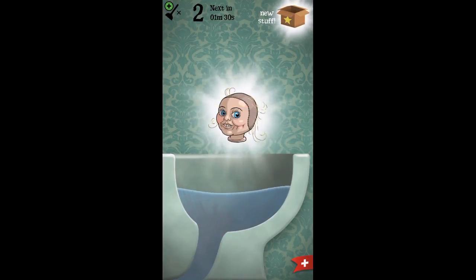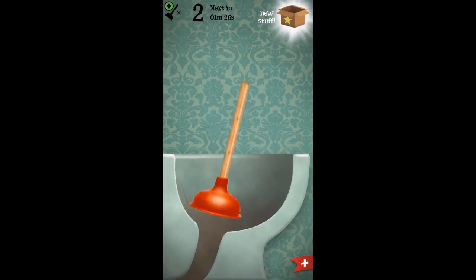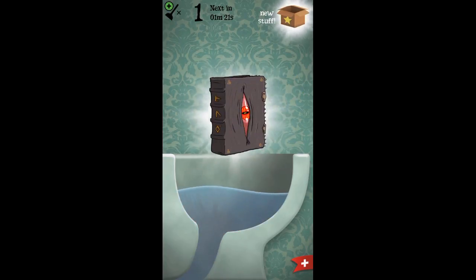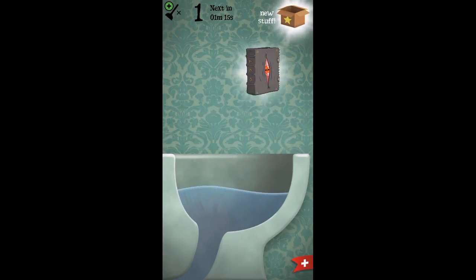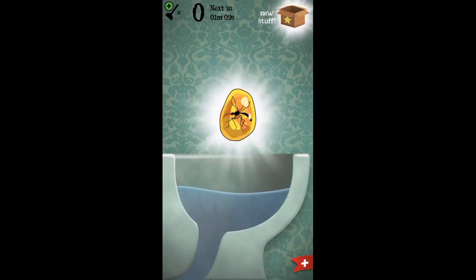What else do we got? Some type of scissors tool. Okay, what else? Come on plunger, bring out some — oh, a doll head! Freaky. What else is there? A really weird looking book with an eyeball on the side. Alright, let's do our last one before we run out of plays. Oh, that looks like the mosquito from Jurassic Park!